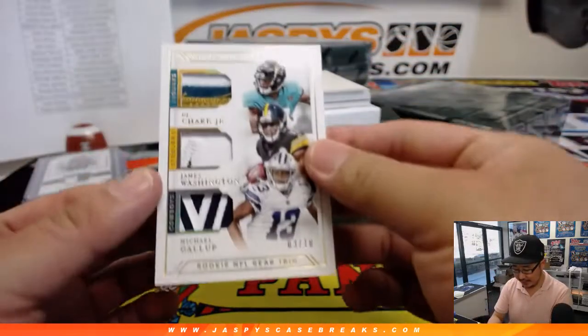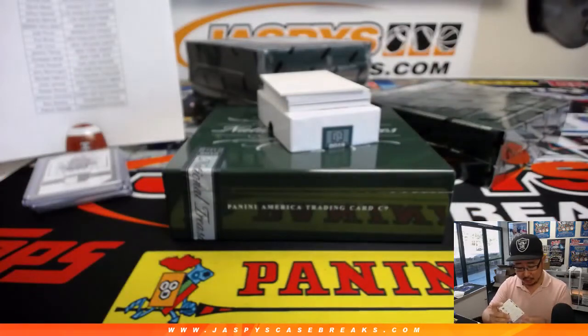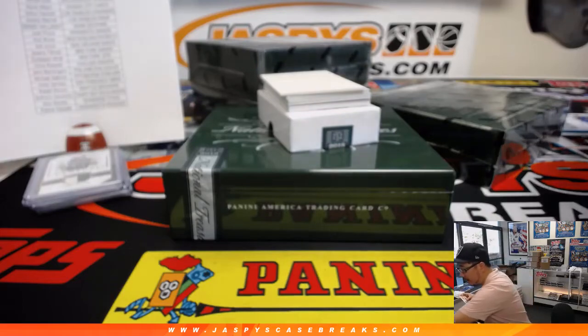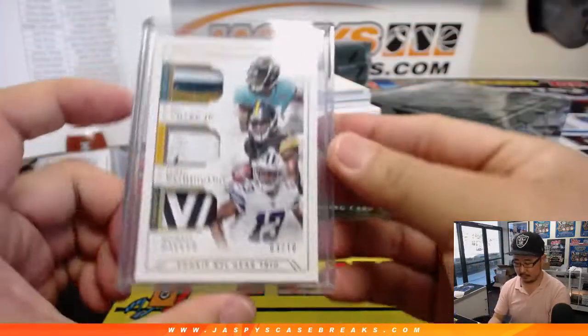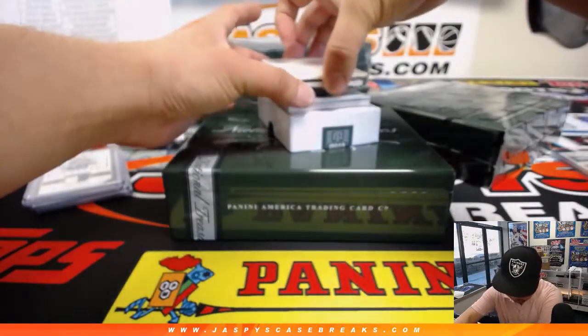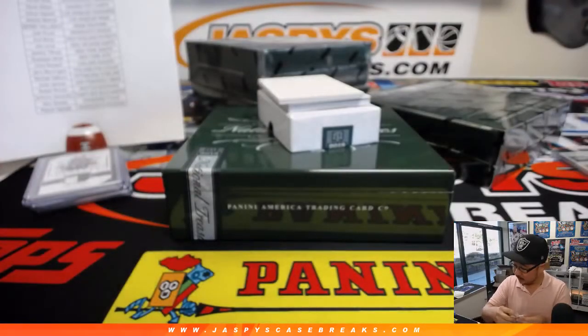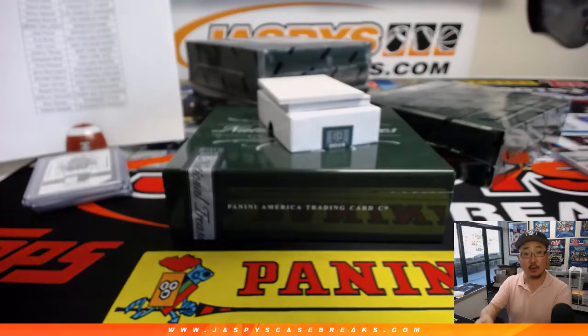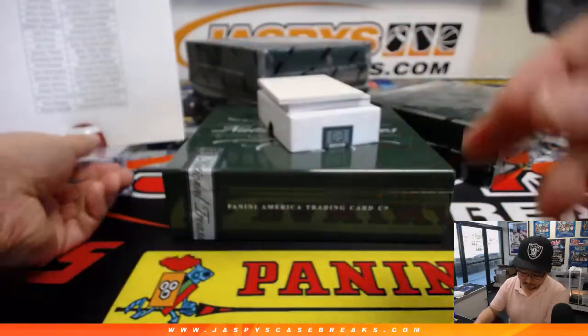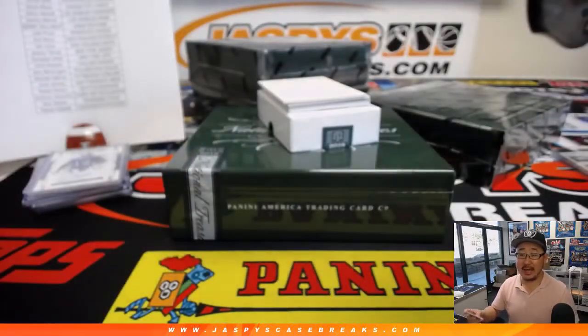Next up is 3 out of 10 Rookie NFL Gear Trio — DJ Left Shark, James Washington, and Michael Gallup. Nice low number on that triple relic — that'll be a randomizer at the end. One happy person, two sad people. This doesn't even fit into a 130 — might fit into a larger top loader. That's some nice patches in there. Next one is an autograph — Ray Ray McLeod, 22 out of 49. Another one for Jacqueline and the Bills. 15 out of 99, Jersey and Auto. Barkley is live in NT.